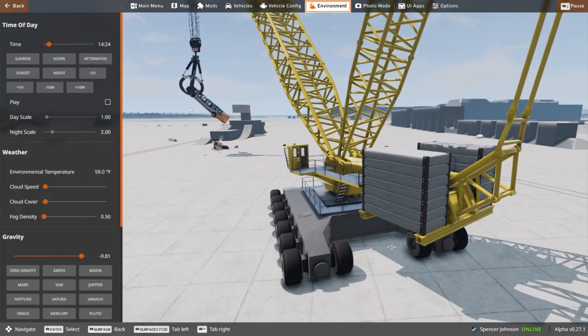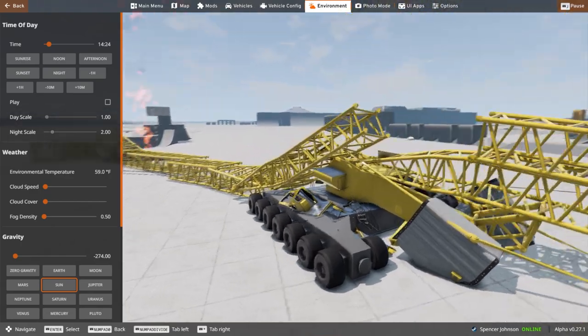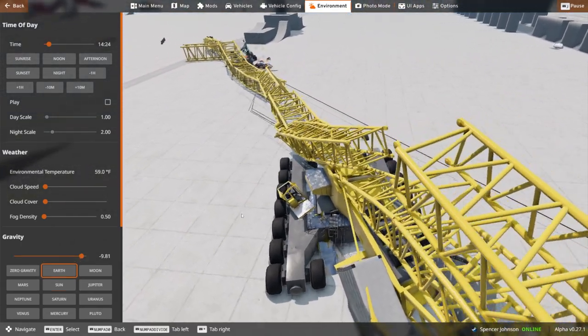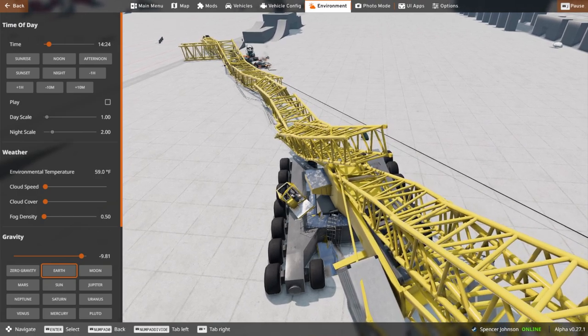I'm just curious what would happen if I put this on low gravity — oh my god, holy crap! Okay, back to earth. Yeah, that just destroys the whole crane. That makes sense.